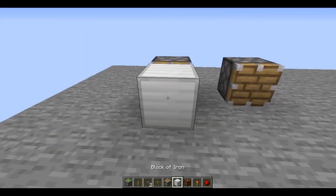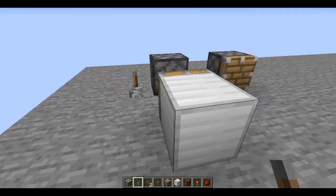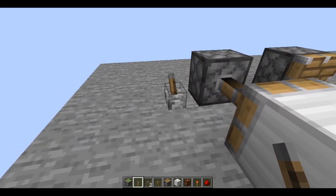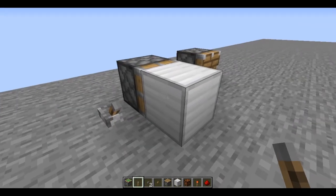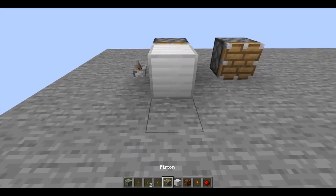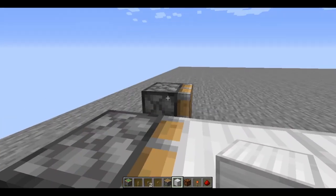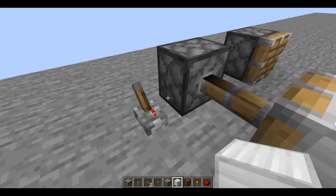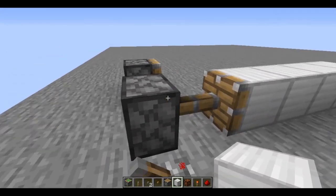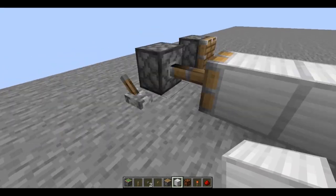Sticky pistons don't just push blocks — they also retract the block. If you power it then unpower it, it retracts. If you put more than one block, you can also push up to 12 blocks, same as a regular piston. But it will only retract the block that it is touching, so these blocks stay here while that one moves.